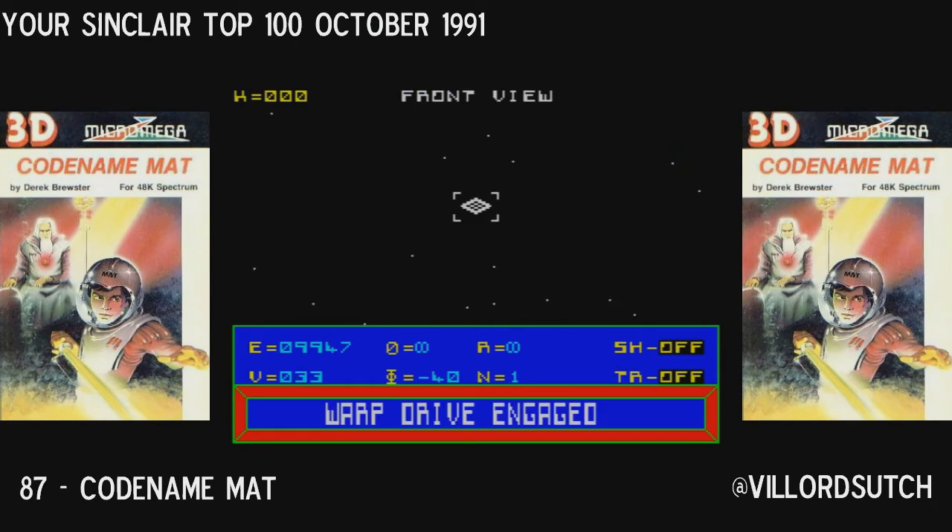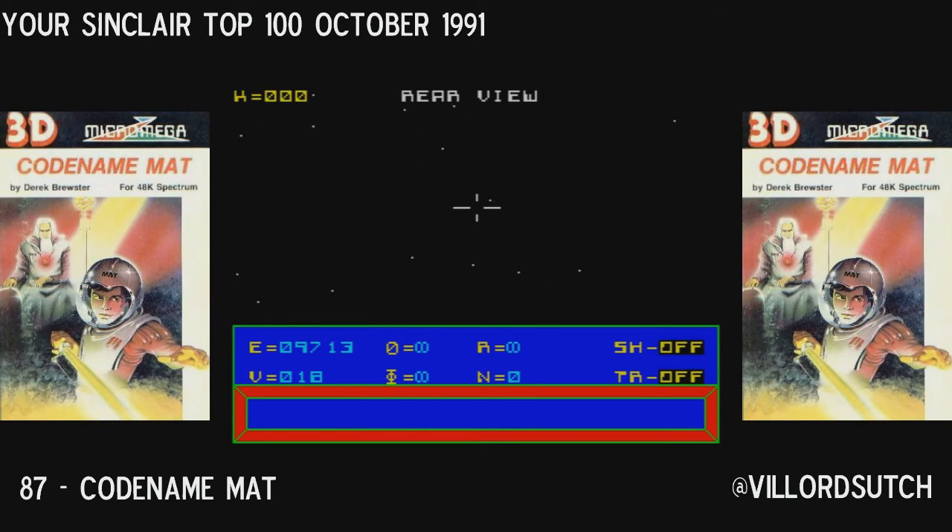Elite is a favourite of mine, and I do have it vacuum sealed upstairs in the loft, though I didn't buy Codename Matt. Nowadays it looks quite dated — it looks like I'm flying through a Windows 95 screensaver. You need to load this in 48k; if you try and load it in 128k, it's going to crash to a listing.